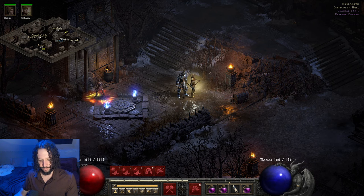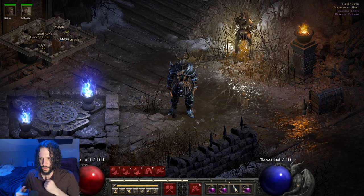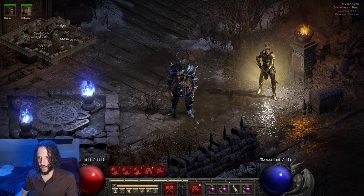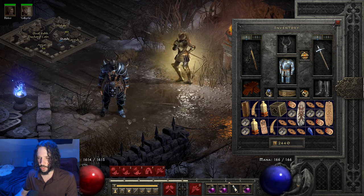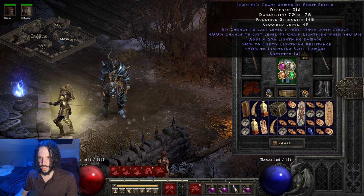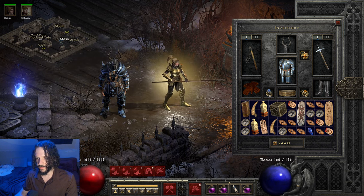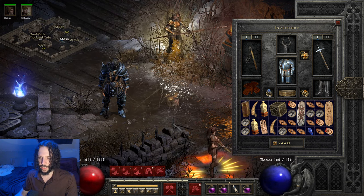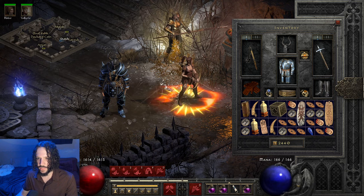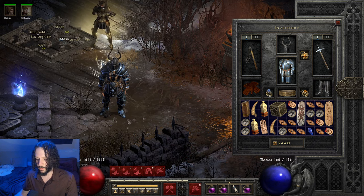I've got another build for you. This one's kind of similar to the first video I did, which was the lightning strafe Amazon. You'll notice this guy has similar armor — it's the same one. I've got the faceted armor for lightning damage. He does a similar thing where I got some lightning charms in the inventory. I focus on some lightning damage and try to maximize my crushing blow so that both are happening at the same time and really take down enemies, using unique weapons in the game as opposed to runewords all the time.